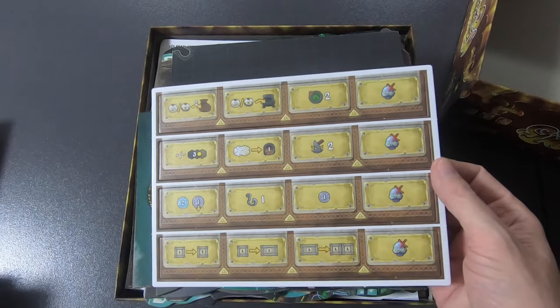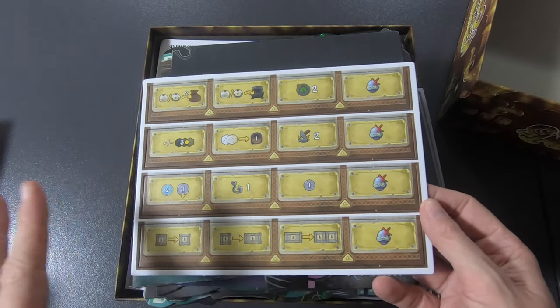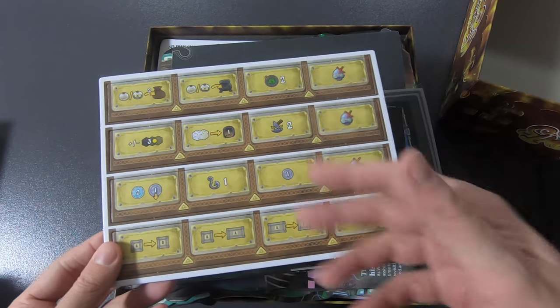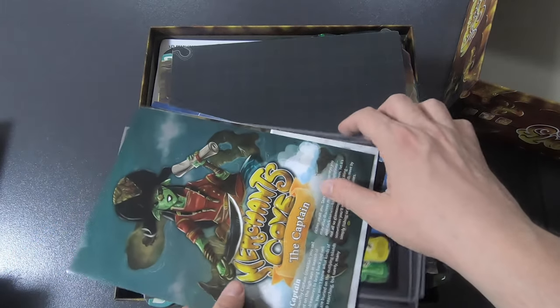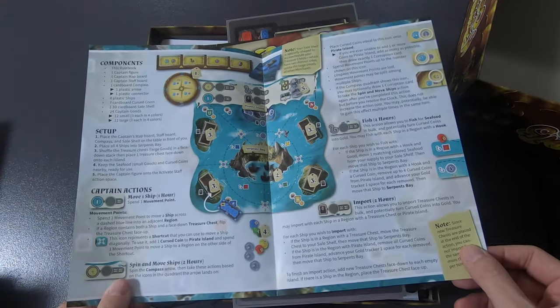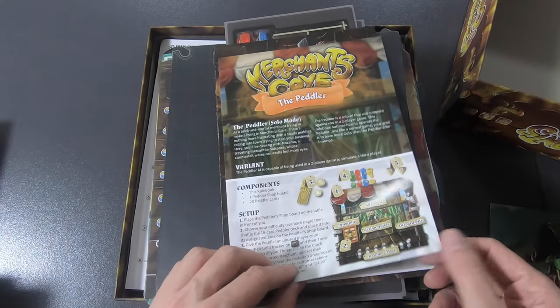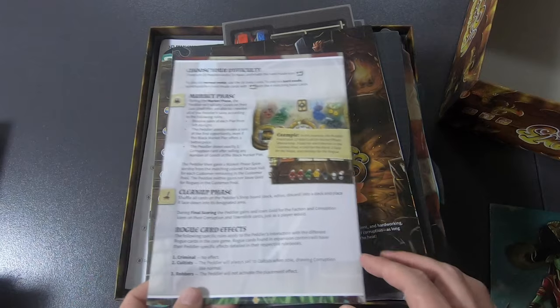I bought it through the local retailer because the shipping was cheaper that way, but I completely forgot about it. So I don't know what the unlocks were. I think these are just extra tiles. Most people are used to me not knowing anything about what I'm opening. I know what the game is about, but not the details. Alright — the peddler is the solo mode.